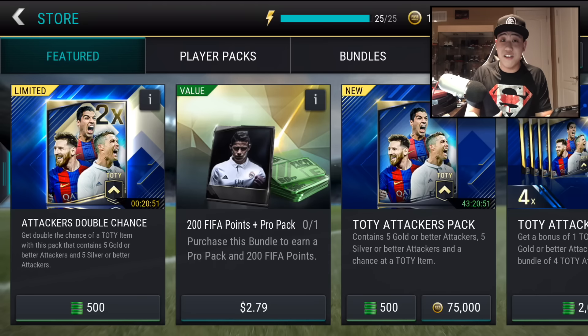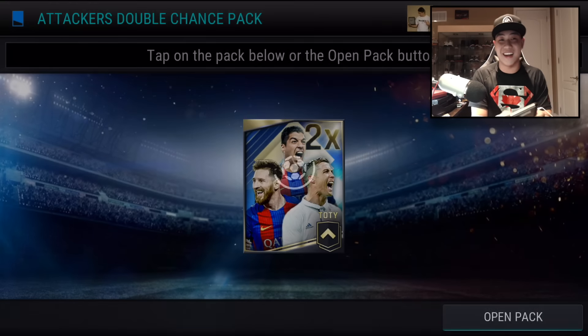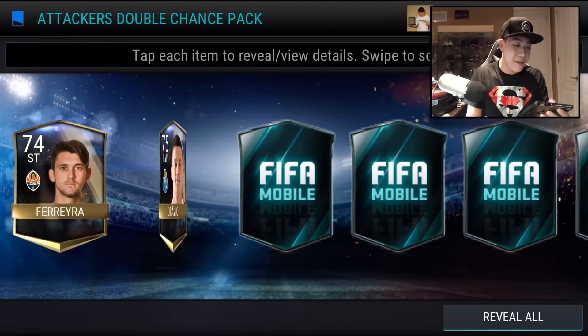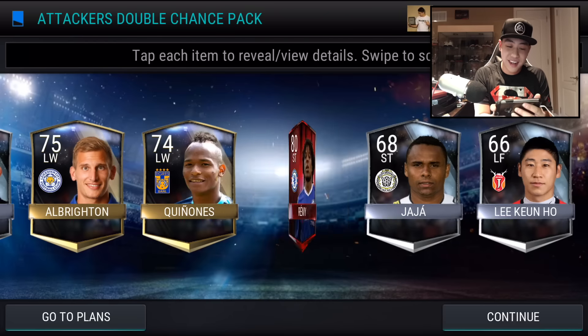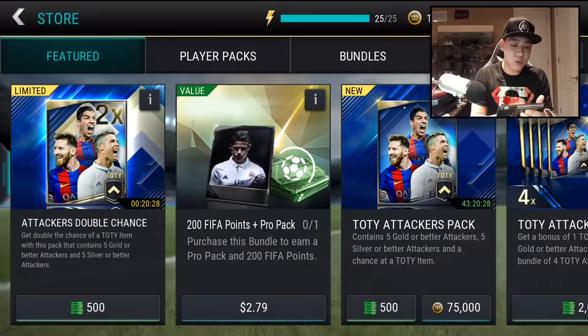You can only buy them with FIFA points. I have a lot of FIFA points, and we're hoping we can pull some of these bad boys out of these packs. I don't know how lucky I am, but let's go right into it. We do get one elite right here — we got Remy. Not too bad. I think I actually have him on the bench right now, but as a striker we could use Suarez.